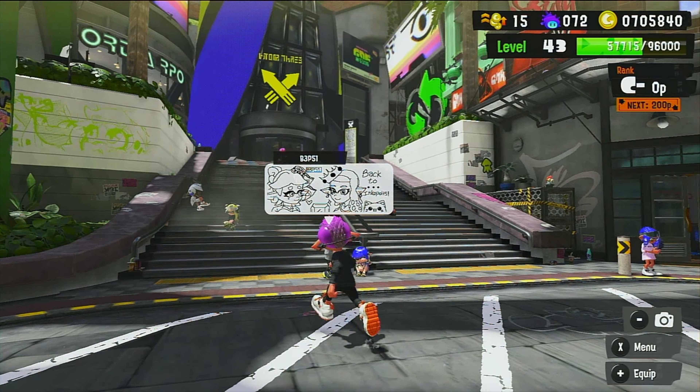The Neo Sploosh-O-Matic is a variant of the Sploosh-O-Matic, which has the Killer Whale and also the Squid Beacon. The Squid Beacon is really good because you have two of them and you can jump to them when you get defeated by the other team. Right now, Isaiah is using one of the newest variants of the NZap — the NZap 89 — which has the Autobomb and the Super Chump.